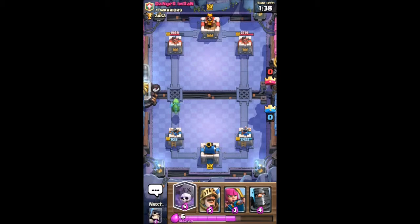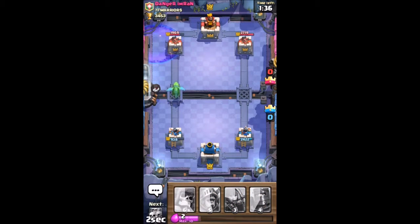As this guy starts to go up, we'll pull out a Graveyard here. So when they start shooting at him, his skeleton army comes in and they start to take their ground away.